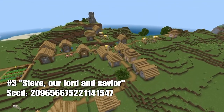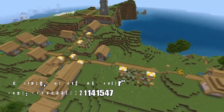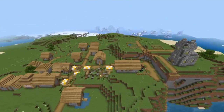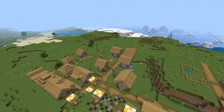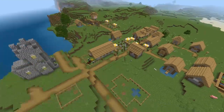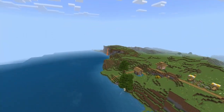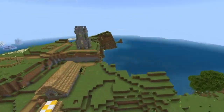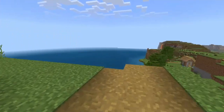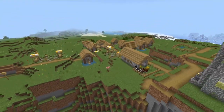The third village spawn seed is located in a completely different climate, in the plains biome bordering a partly frozen ocean and snow biome. The village is medium to slightly large in size and contains a couple of chests, a farm, and is decorated with quite a lot of market stands, which makes it look quite nice and cozy. This village has a logical layout with 4 roads in each direction from the center. A beautiful aspect is that the village church spawns slightly more elevated on top of the cliff next to the ocean, which looks really nice.